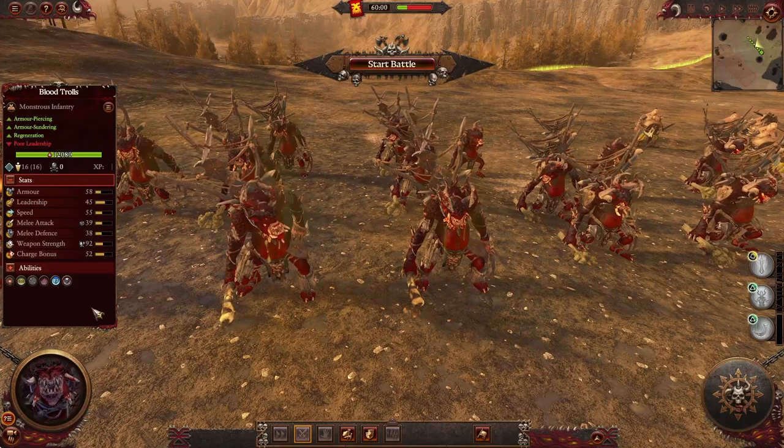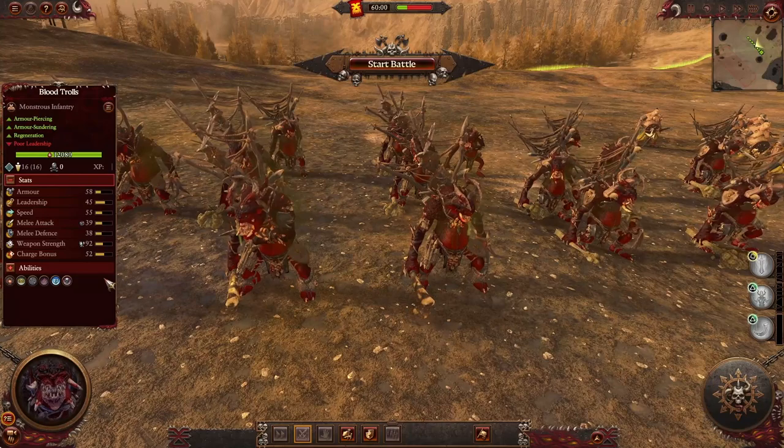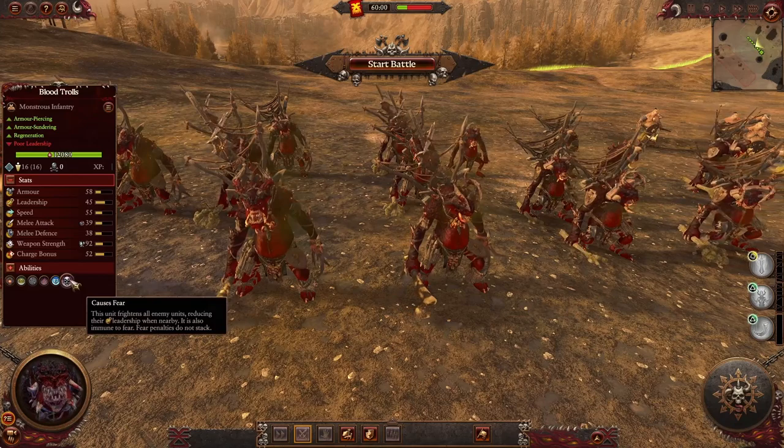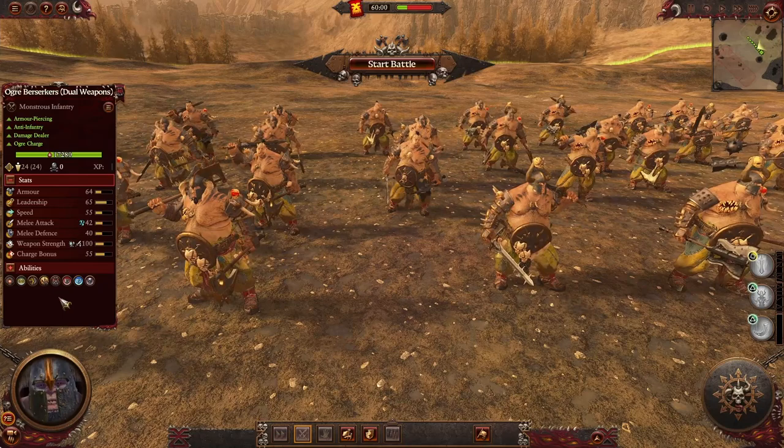Here we got the nice looking trolls called Blood Trolls. It's a Tier 2 unit with decent stats for a troll unit. Keep in mind all trolls have poor leadership, but they also got regeneration. They have sundering armor on melee attacks and are armor-piercing. They cause fear, have spell resistance, got the frenzy ability, and can be used as a siege attacker.